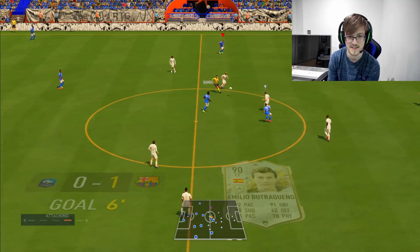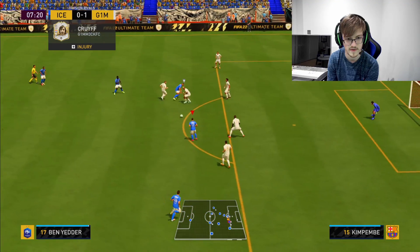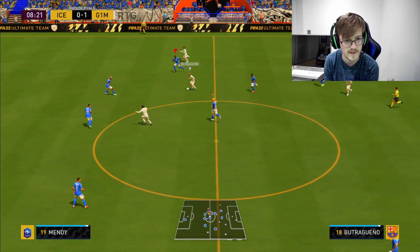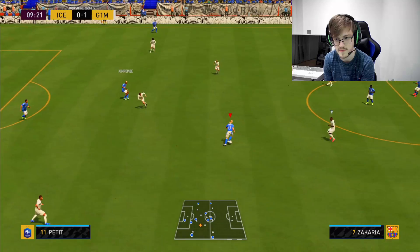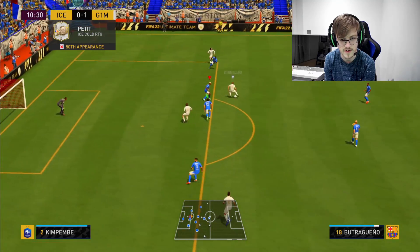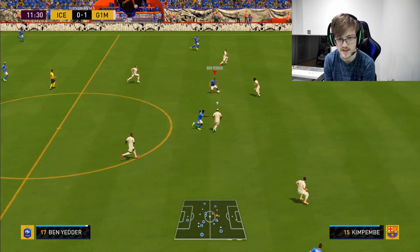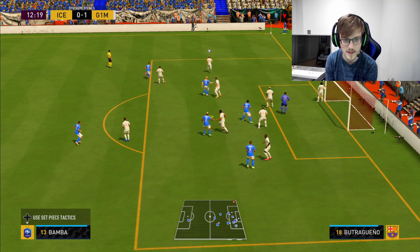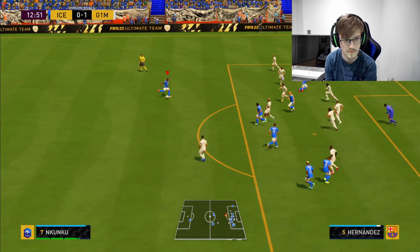Mbappe and Bernader making runs - you're going to see a lot of bodies in the middle and that's exactly what you need. Mendy cuts off the danger - that's what happens when you have those players back and maintain your shape. We get a clean tackle on Butcheringo this time. Look at how quick we transition - that's the Fast Build-Up for you, the transition speed is rapid. Petite goes behind and Kunku gets in.